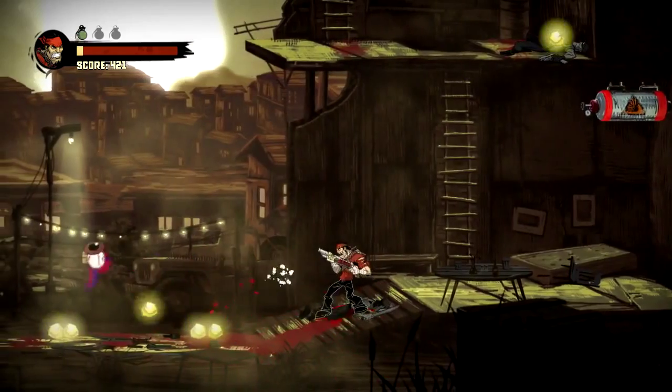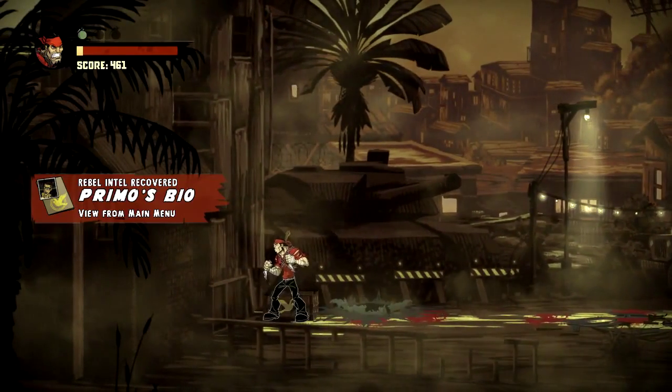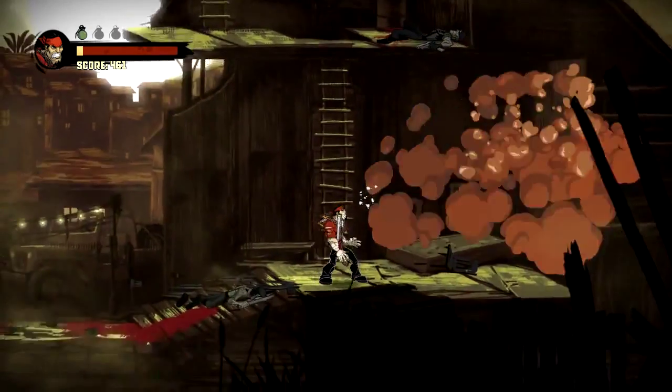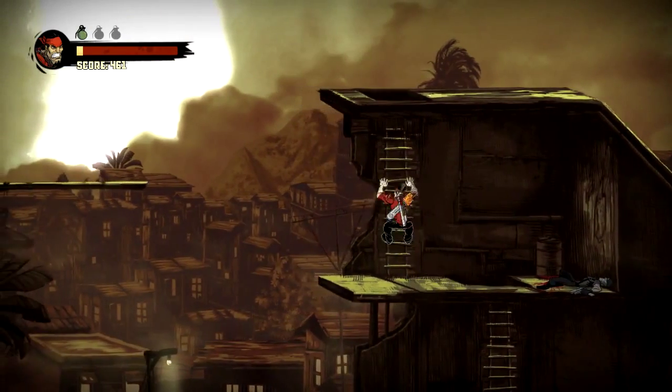This is one of the crates you open — it gives you Primo's bio. So if you read the Rebel Intel, it'll tell you a little bit about who he is. It's pretty cool — secrets that tell you a little bit more about the story.